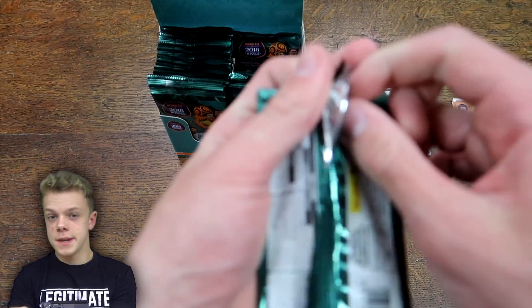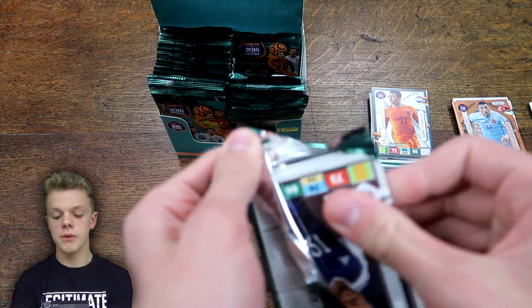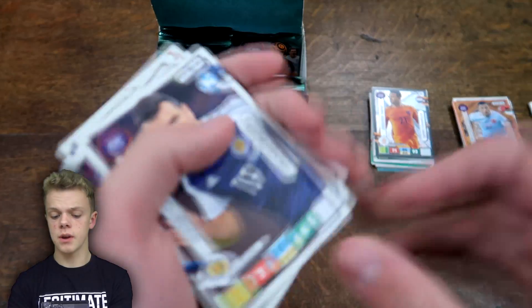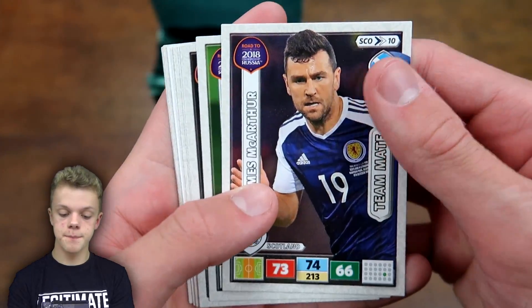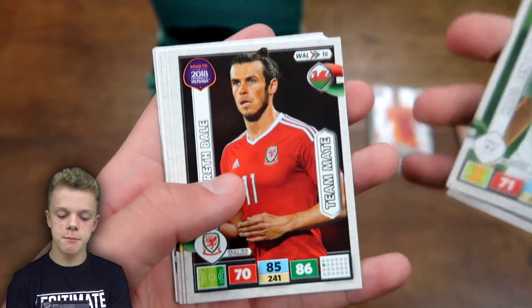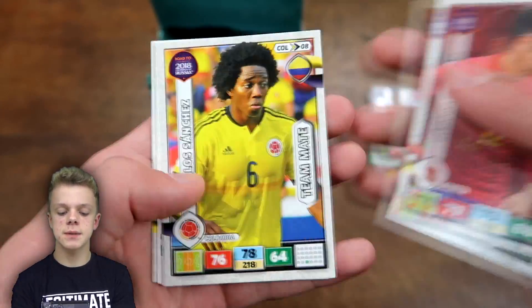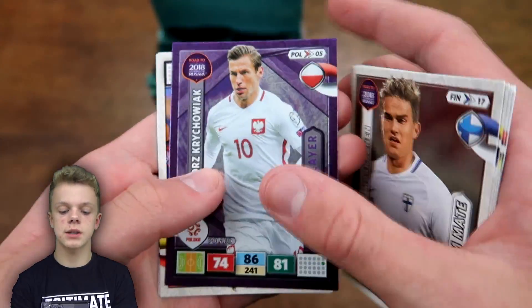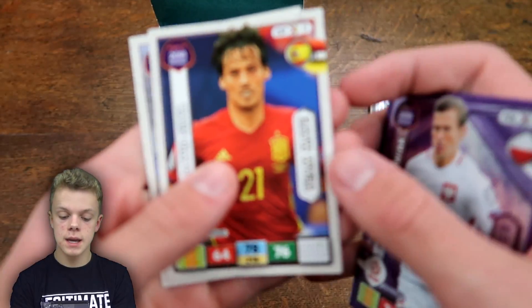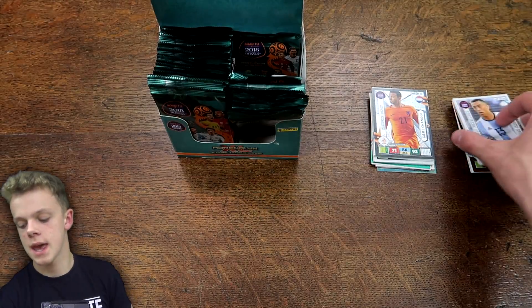About a quarter of the way through and still looking for that Top Player. We've got all the other inserts apart from Defensive Rocks so far — pretty good going. In the next pack: MacArthur, Ben Telev, Gareth Bale with 86 on attack, Hector Baran Rising Star, Krychowiak Key Player for Poland — a good one to get — then David Silva teammate and Funes Mori teammate at the end.